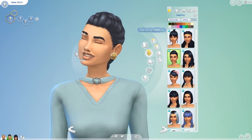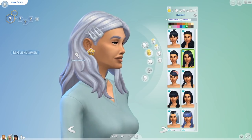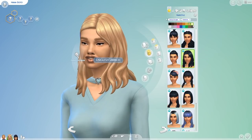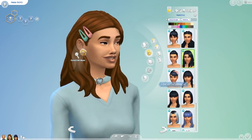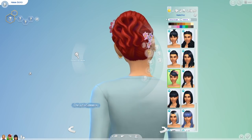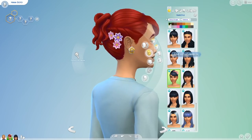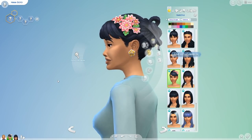I just think the braid looks adorable. Then there's the hairstyle with clips that we've seen in the trailer — I really like this one. It works pretty much like any other hairstyle that has an accessory on it; you can't choose the accessory color. Then we have this bun — sort of a bun with a twist. I really like it, I think it's something different and I love the style of it.